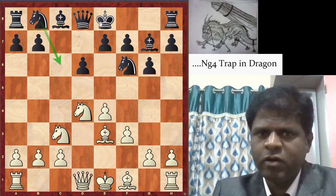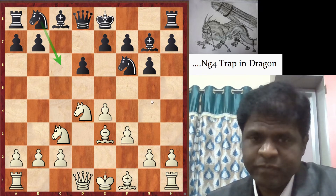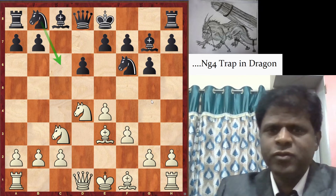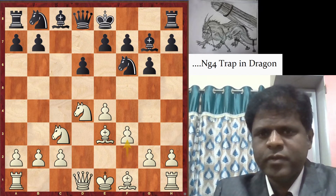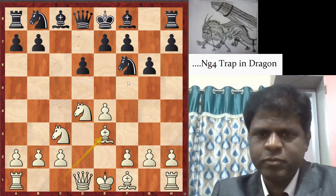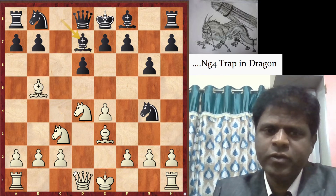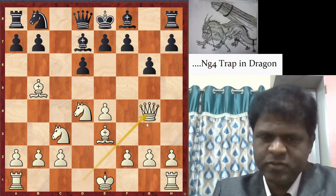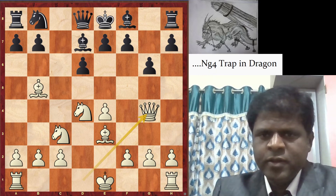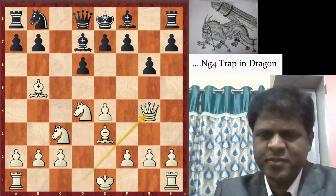Black can play Nc6 or castle, and this is the normal continuation. So please don't play Ng4 once white plays Be3. Don't play Ng4 because of Bb5 check, Bd7, Qxg4 — white wins a piece. Thank you, and see you in the next video. Bye!